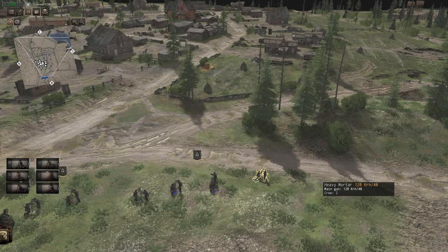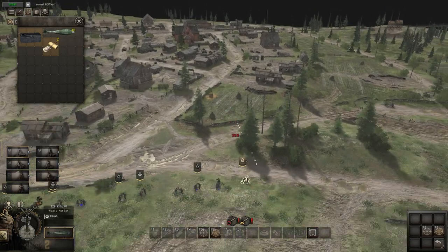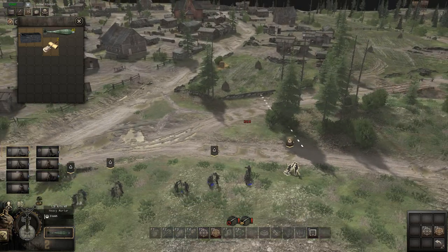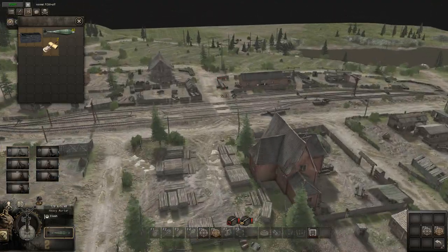We've also got the 120mm Finnish mortar, which comes with 40 high explosive rounds — once again, another one better than the German one. It's basically a captured Russian mortar that they re-incorporated, like a lot of other equipment. Its dead zone is 50 and its max range should be 230.